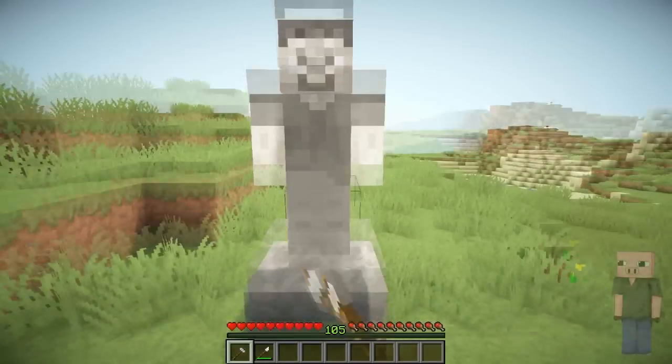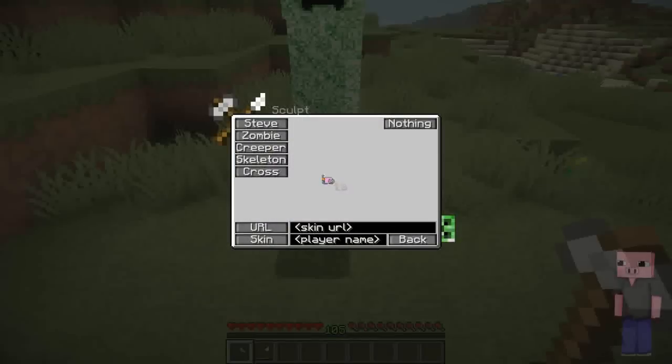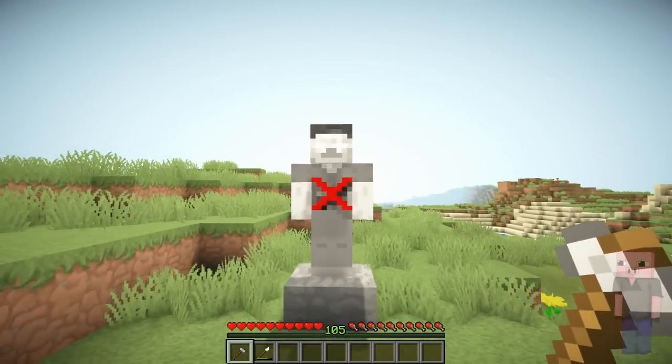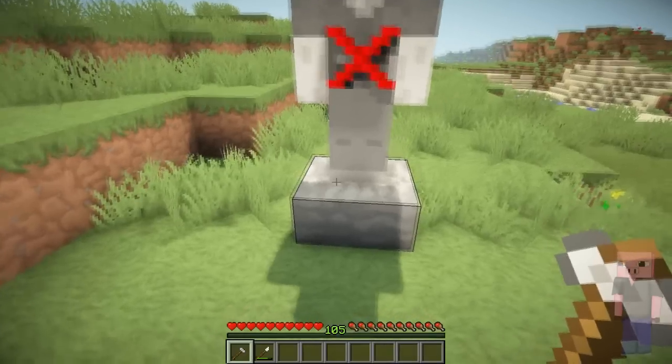And you can choose between Steve, zombie, creeper, skeleton, and a cross. But I'm going to go with another player's skin, so I'm just going to type in Bob.